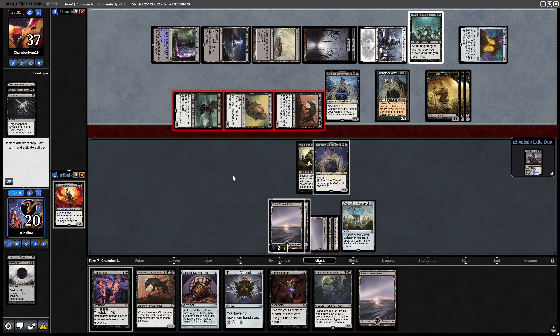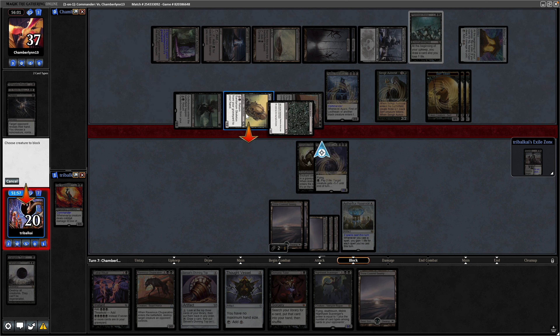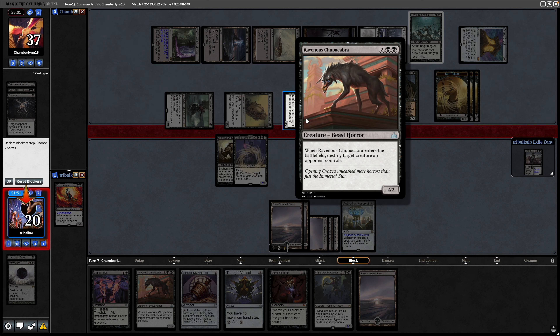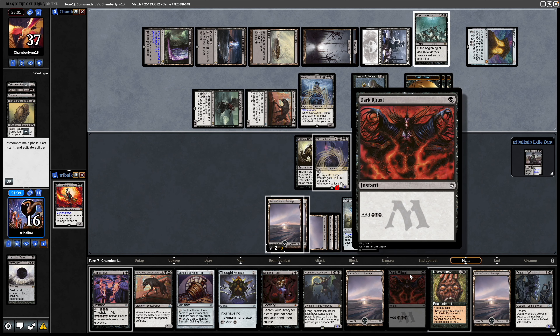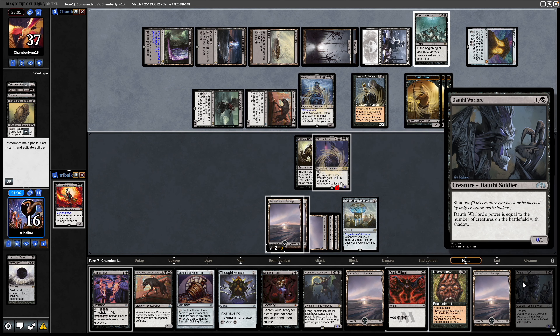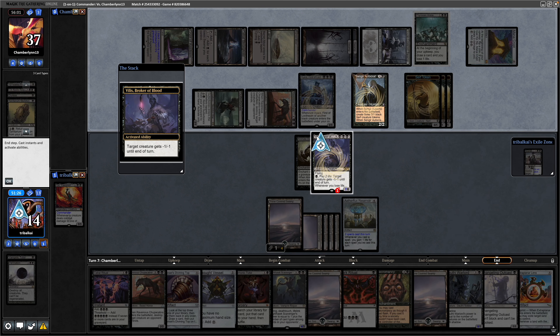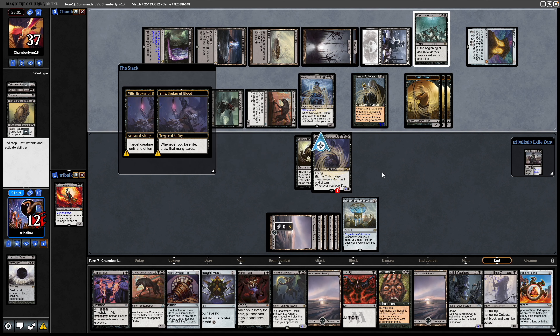There is a Nighthawk Scavenger, currently a 3/3. Continuing to swing in towards us. We can get rid of their Serf Tokens pretty easily, so let's just go for a block. We'll block this thing because it costs them 3 mana to get it back out, and I don't want them to have the chance of reanimating the Ravenous Chupacabra. So we take 4 damage and draw 4 cards here — gets us into Dark Ritual and Necromancy as well. We'll take 2 life and put minus 1, minus 1 on the Sengir Autocrat, going down to 12 unfortunately.